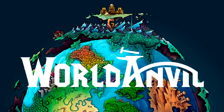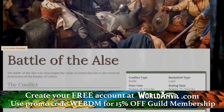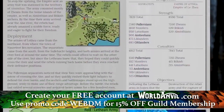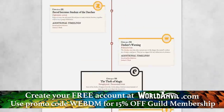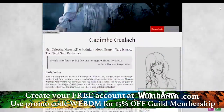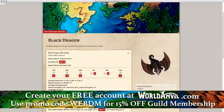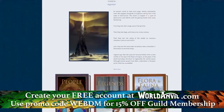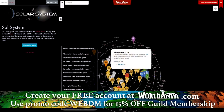This episode is sponsored by World Anvil, the ultimate world-building platform for GMs and writers. Join over 150,000 DMs and storytellers — organize your world, create interactive maps and timelines, prep your sessions with the campaign manager, and run them with the digital DM screen, all for free. Use the voucher code WebDM for up to 15% off guild membership, which offers tons more options. Link and details in the description.